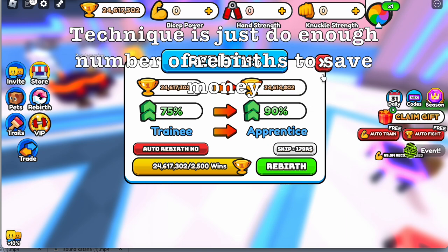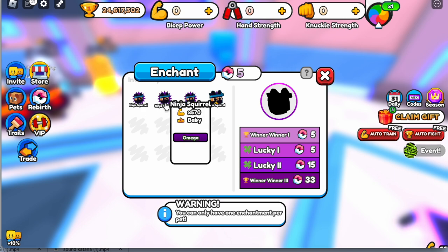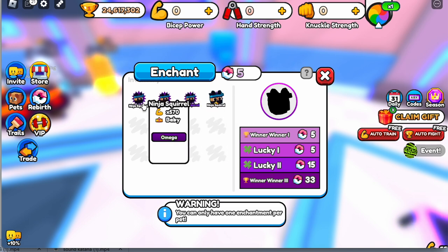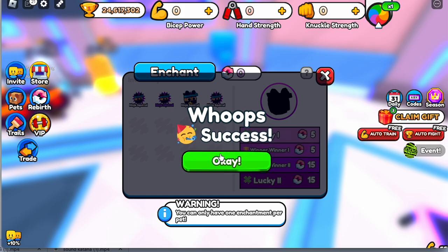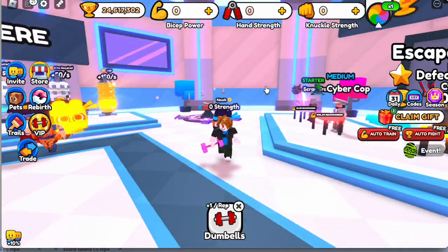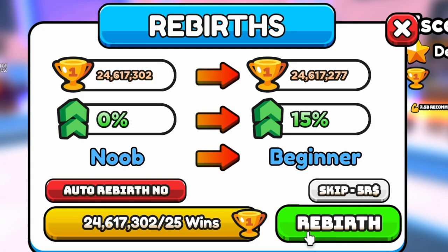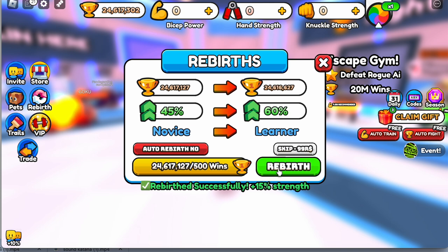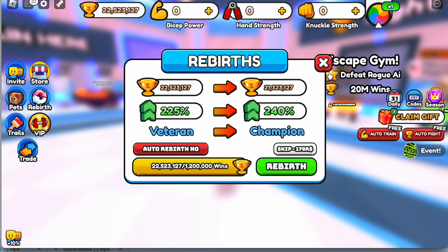The technique here is to just do enough rebirths to save money. Like for example, we only have 3, so I need 2 more. There you go — 5, that's enough. Because every time you rebirth, you will lose progress and go back to being a noob. Our title will go back to noob. So if you just rebirth enough, you will be saving lots of money. We're gonna rebirth 15 times. There you go.